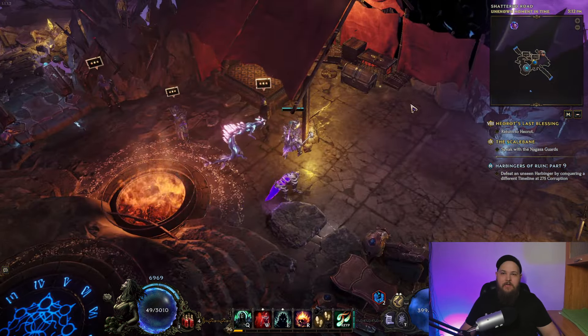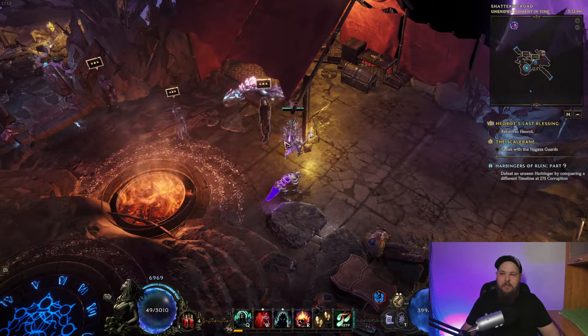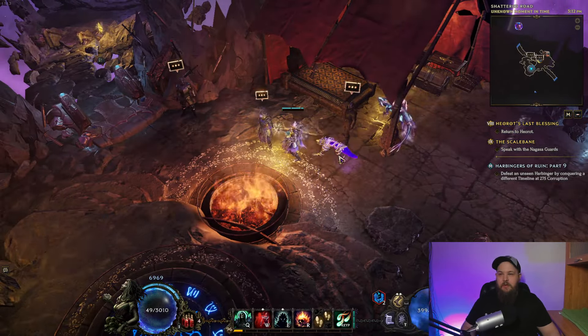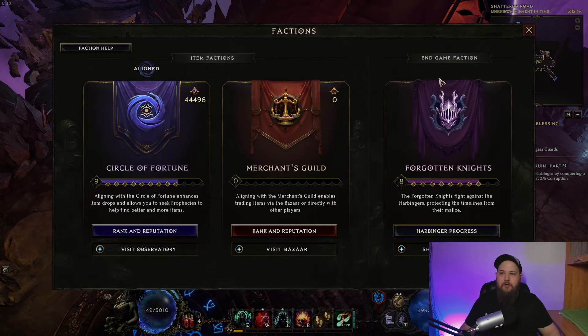You're going to be coming here every time you kill a new Harbinger. There are 10 in total, one for each timeline. Every time you slay one of these, you're going to end up back in this area, complete a little questline, and then you're good to go for the next one. In addition to coming here after your first Harbinger and interacting with the Forgotten Knights, you're also going to have the Forgotten Knights on your faction tab — whatever item faction you choose, and then also Forgotten Knights. You can access this by pushing the Y key by default.